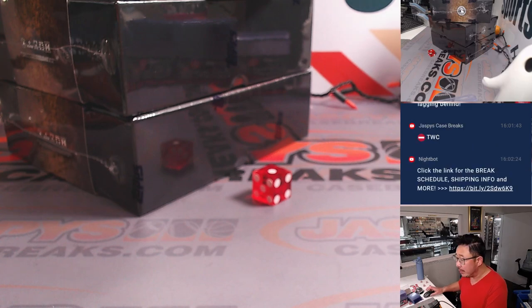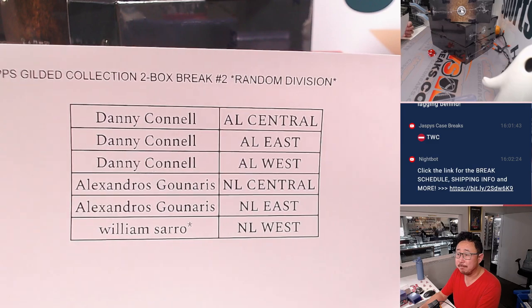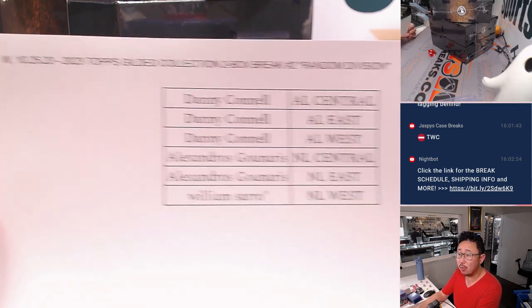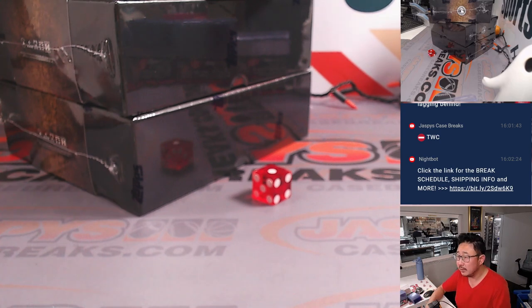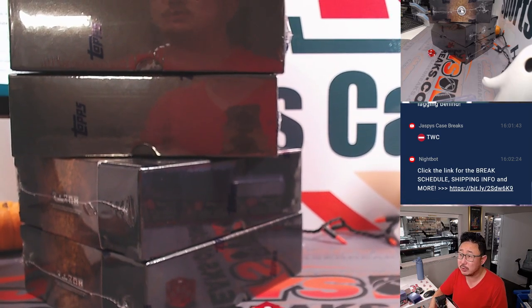All right, welcome back everybody. No deals were done, so that list right here remains the same. Thanks everybody for hanging with me on a Wednesday hump day, new release day, the 25th. And we've got the six-box case. The final two-box division break is in the store right now, JaspisCaseBreaks.com.